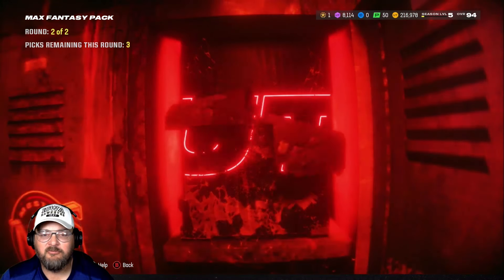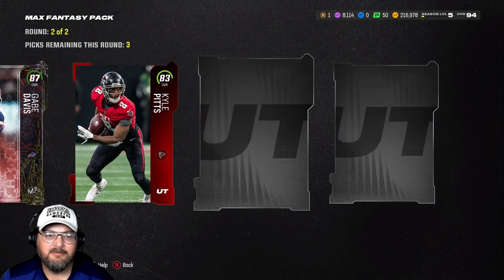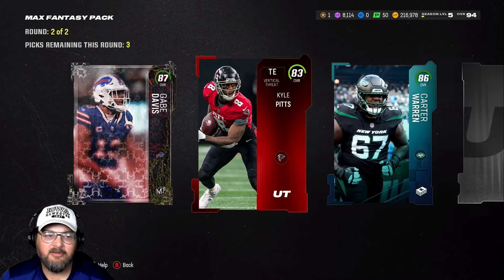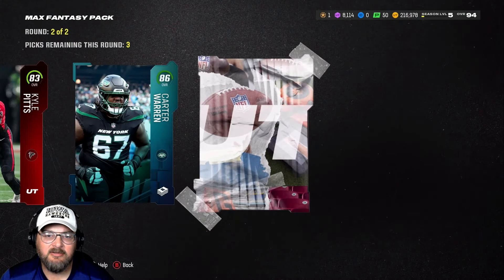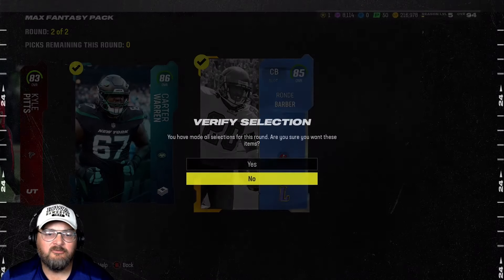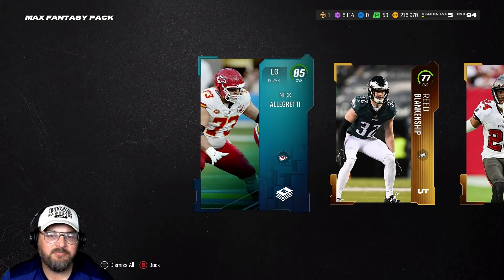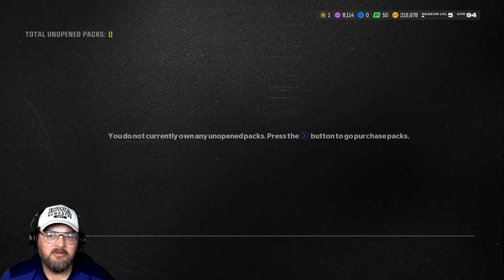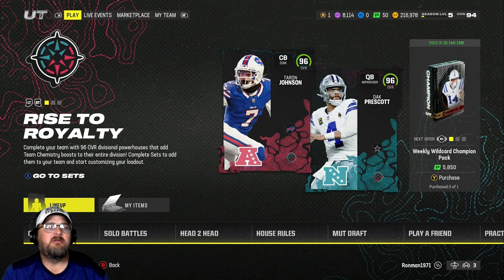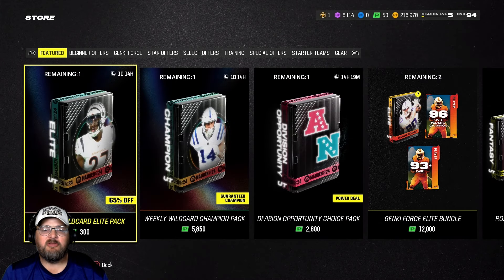Let's see what we got — 85, too many golds. That round sucked. Come on, make up for it — 87, 86, and 85. We'll sell all this stuff and bring our coin levels up a little bit.